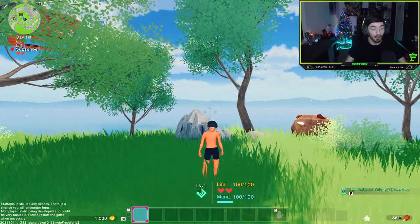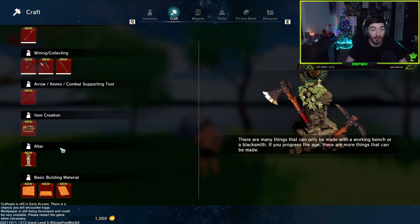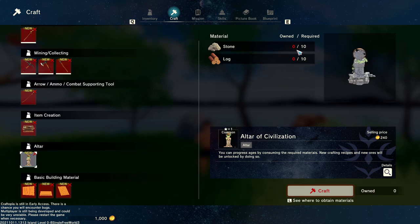I am on a brand new account here, so I have not progressed anything. If I head into the craft menu, the altar is right here. You don't need a workbench or anything special to craft it — you can just click on it. Here you will see we need 10 stone and 10 logs to craft the altar of civilization.